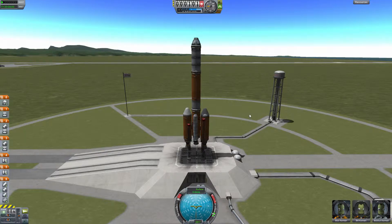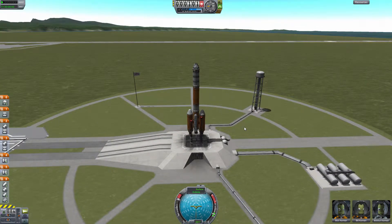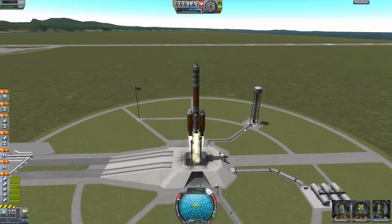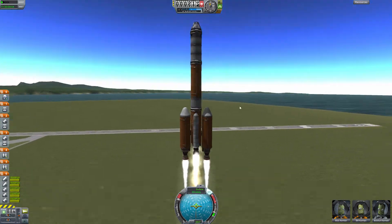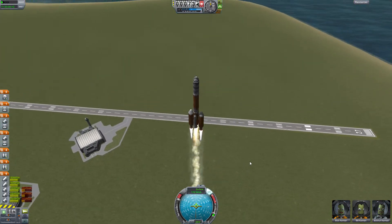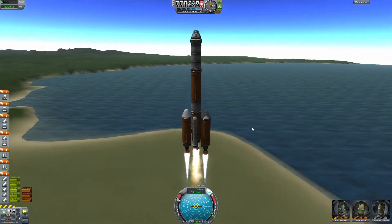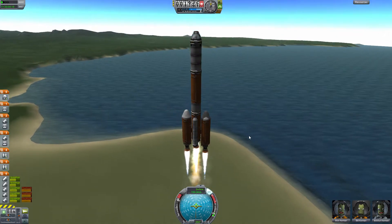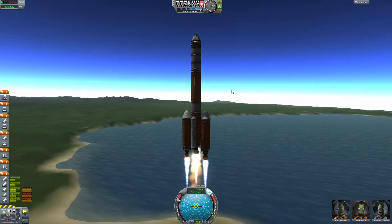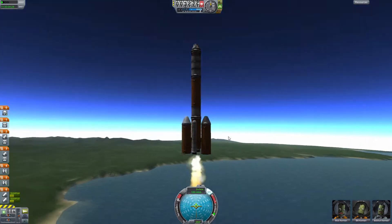I'm just going to try launching this, and then we'll spend some time on a satellite and see if we can actually get it anywhere. Let's just see if it launches. Throttle up, SAS on, and launch. It's going. I think this is actually going to... is it tilting to the side a little bit there? I'm not exactly sure what's going on. Oh no, that was just my view. Oh crap — I blew up the engines! God damn it.